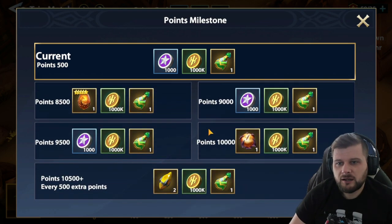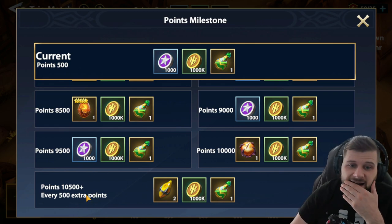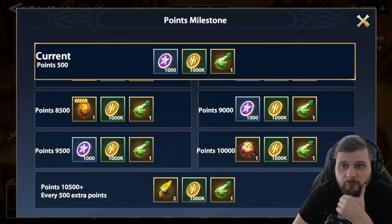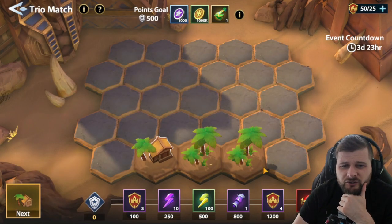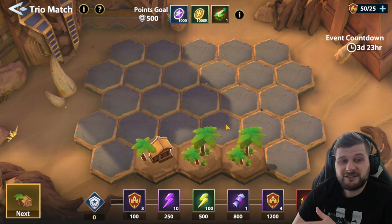You get a lot in this one, including a legendary eye. After 10,500 points, you start getting supreme wishes every 500 points, so it may be worth it for whales to farm it. The conversion might not be great though.